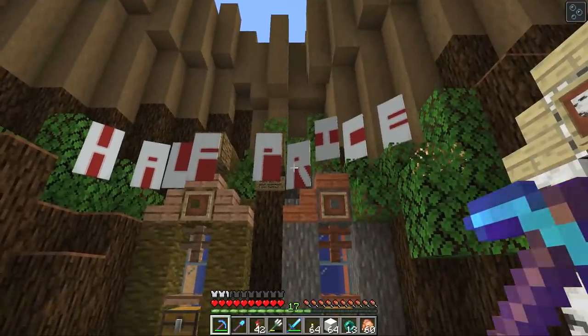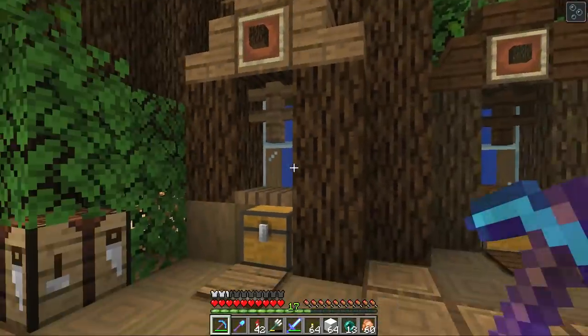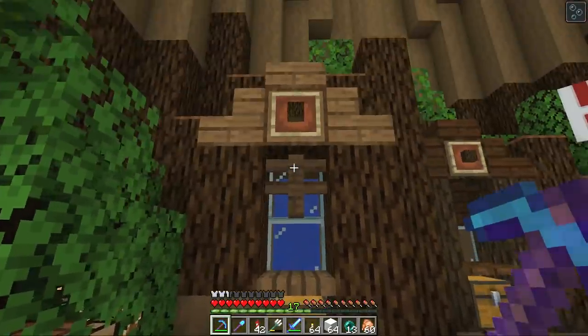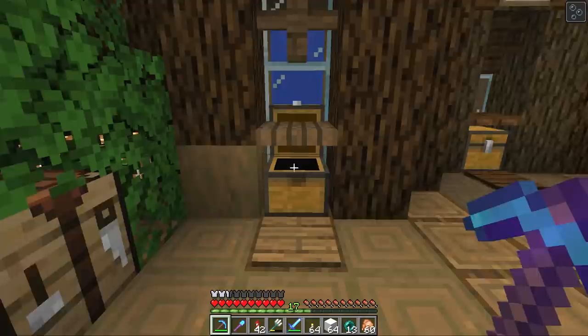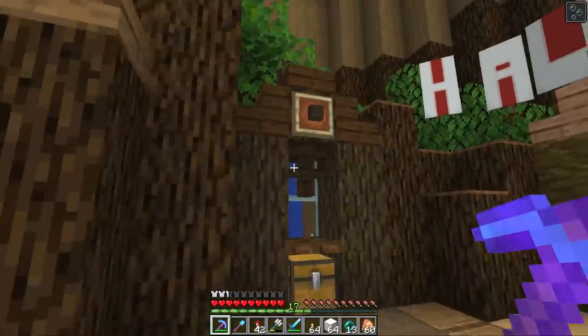We're half price logs right now — one diamond for a stack of logs. Let's start all the way over here at the spruce. 18 diamonds for spruce logs — that is pretty insane. Let's have a look at the dark oak wood here.